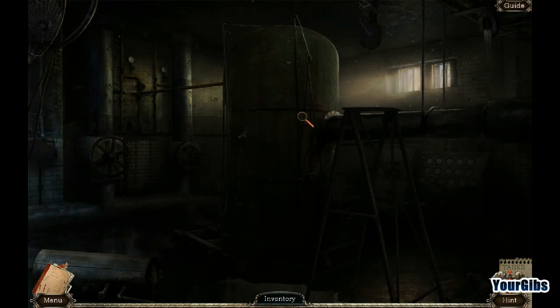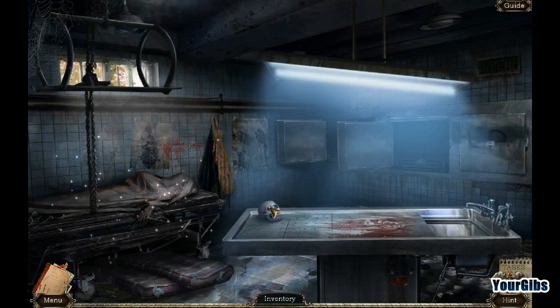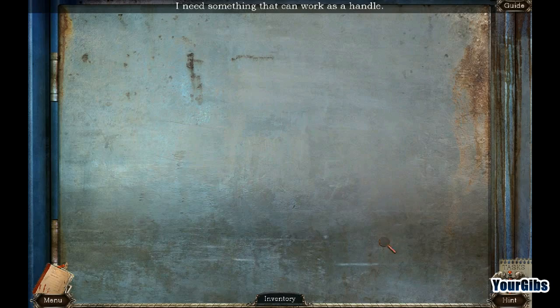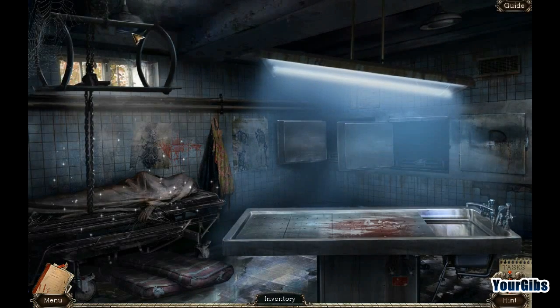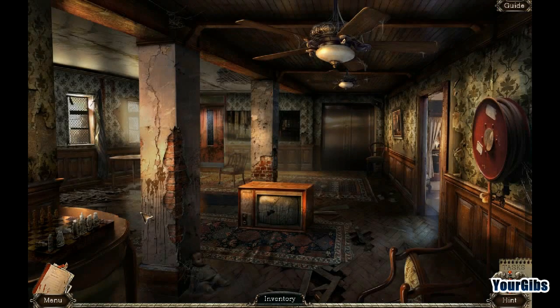Let's go in here — I love the art style of this, it's very cool with all the rust. It's too dark in here, and I like the mood music too. Whoa — what the heck is going on in here? I need something to work as a handle. There's a hidden object scene — we don't have time to get to that yet; I think we'll go back here and maybe see what's upstairs. This is a good place for us to pause for now, but we'll be back for more Abandoned Chestnut Lodge Asylum. I'm your Gibbs — thank you all for watching. Let me know what you think of the game so far. Always love to see your comments, and I'll talk to you next time.